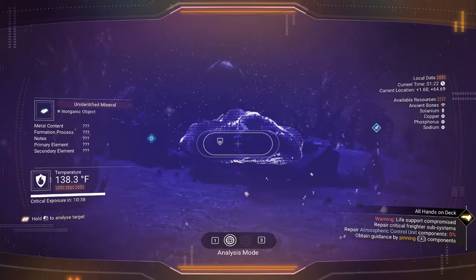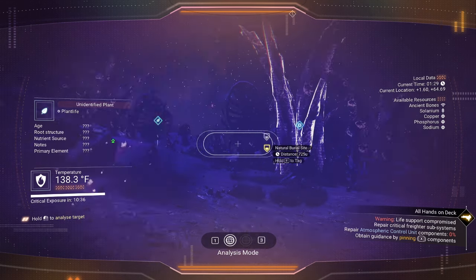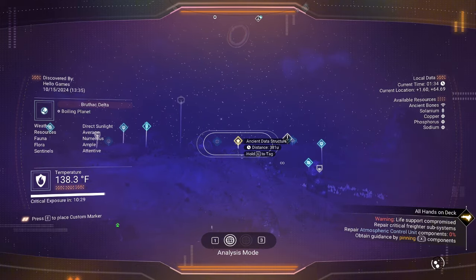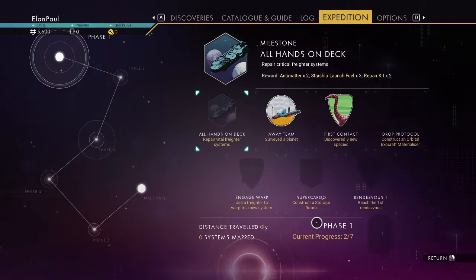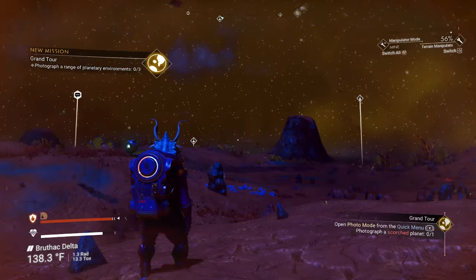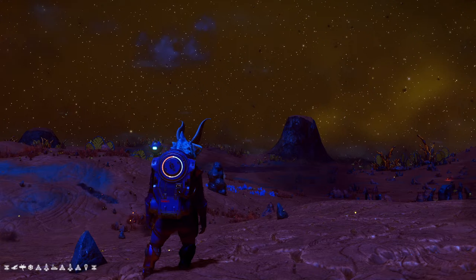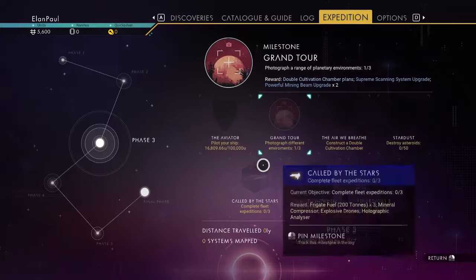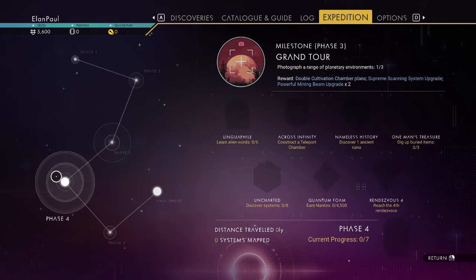We've got about a million and a half from bones. We need to get three buried items. We're looking for a buried cache — not the subterranean structure or ancient data structures, though those are worth hitting. Let me check the milestone: dig up buried items. You can do these anywhere. We need to take pictures too — three environments. I set it to a hotkey. We've got the scorched planet already; we need an airless and a frozen. We'll get them later.